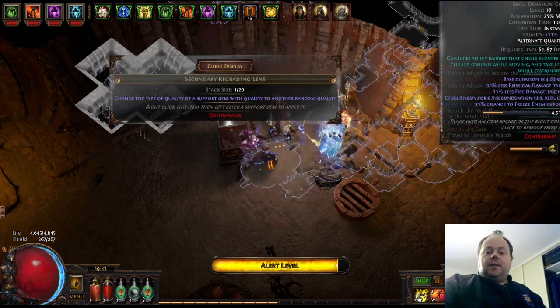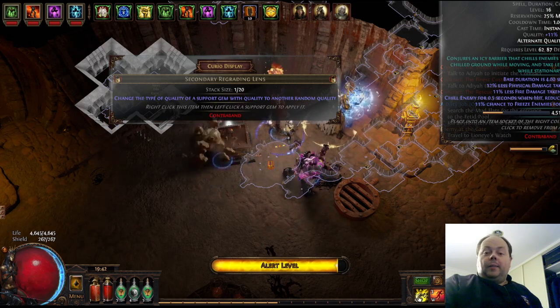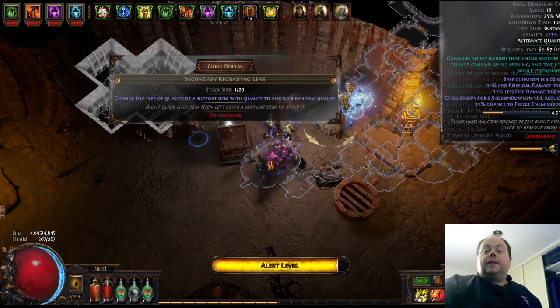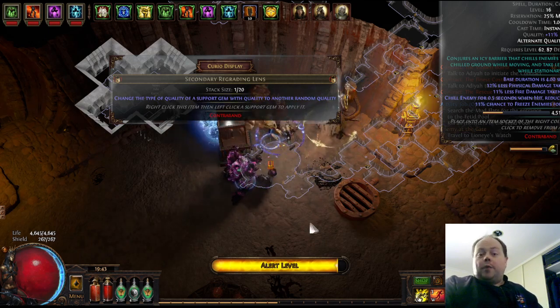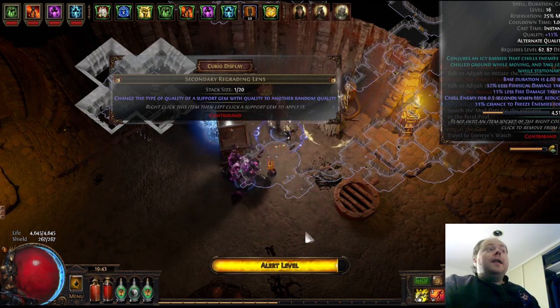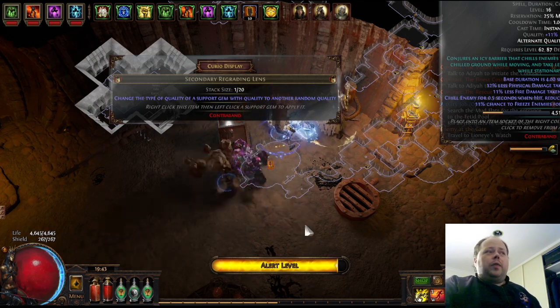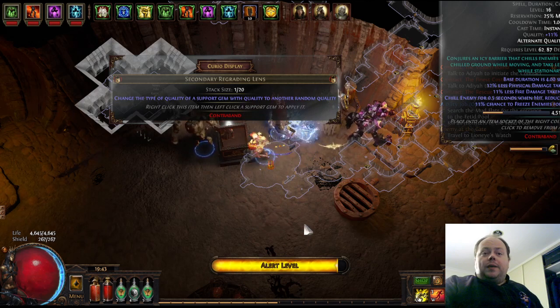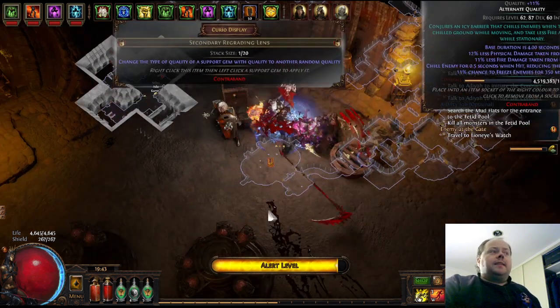Howdy y'all, grab yourself a beer — it's time for some Path of Exile discussion. Today I wanted to put out another update on the Elementalist Reap build that I started for league start, which has since morphed into a build that is primarily using Corrupting Fever as a clear skill. The last time I did an update on this I was having a bit of trouble with both clear speed and damage in various spots, and I think I've fixed most of that.